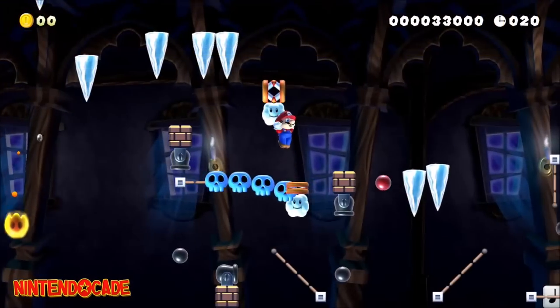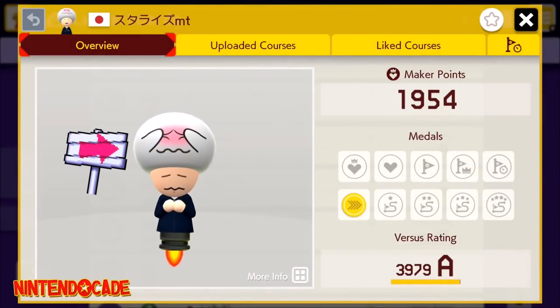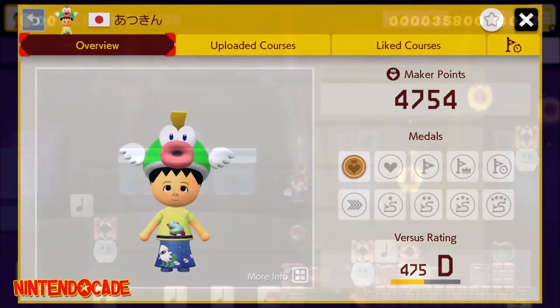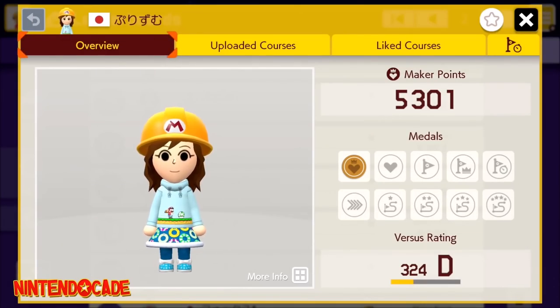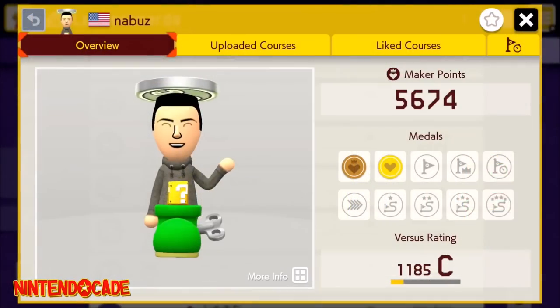Receiving a comment on your course will get you the Block Stripe Shirt. Your course getting 100 plays will unlock the Shy Cap. Your course getting 500 plays will unlock the Cheap Cheap Hat. Your course getting 1,000 plays will unlock the Bouncy Skirt. Your course getting 2,000 plays will unlock the Running Shirt. Your course getting 5,000 plays will unlock the Wind Up Shoe.